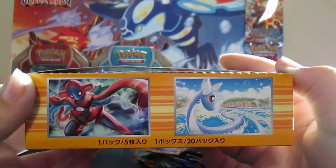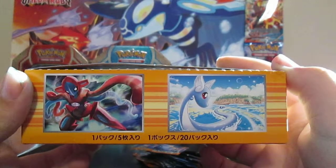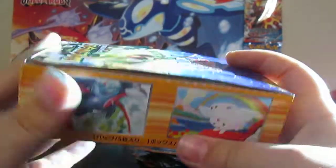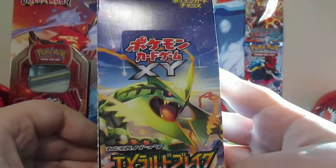Really anything is what I want. So we have Dragomir, Deoxys, Emerald Break XY — you can see it — and Togekiss and Solomons, and then good old Mega Rayquaza.